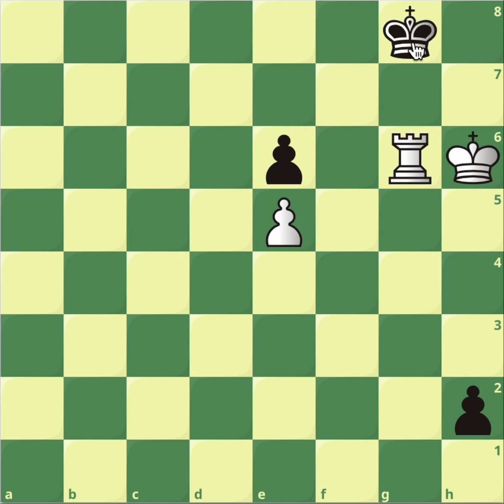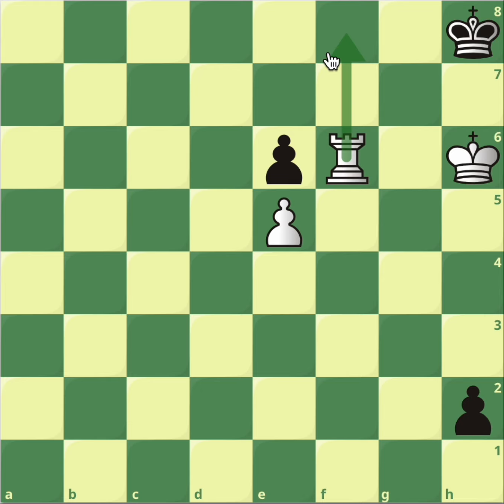But after the rook g6 check you might be wondering what happens after king h8. You can't really go to f6 threatening mate in one because black promotes with check and then you're going to lose. So what's the move?